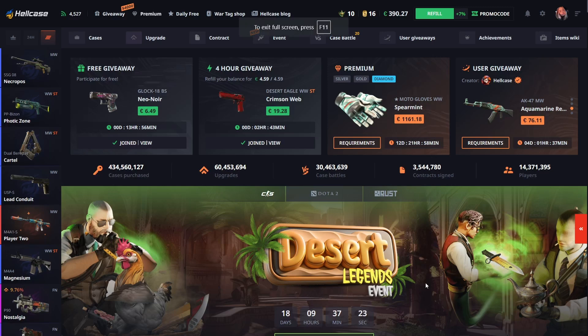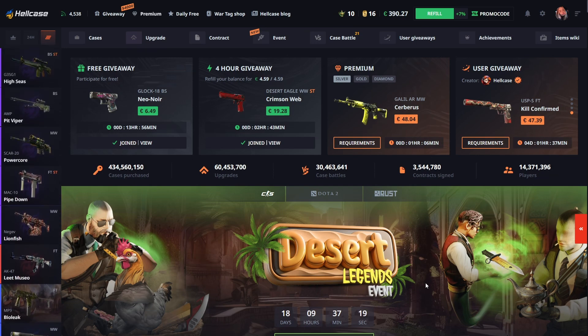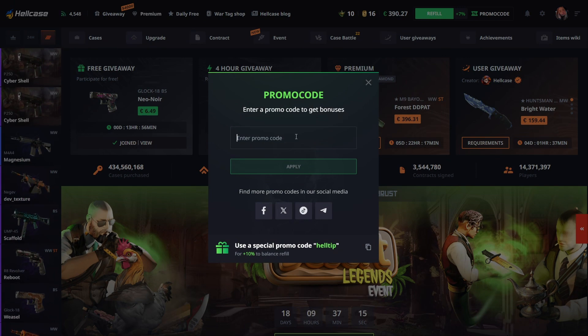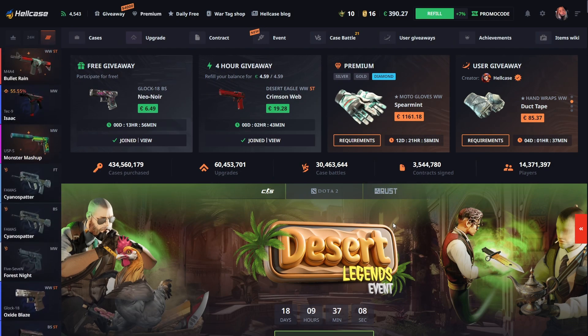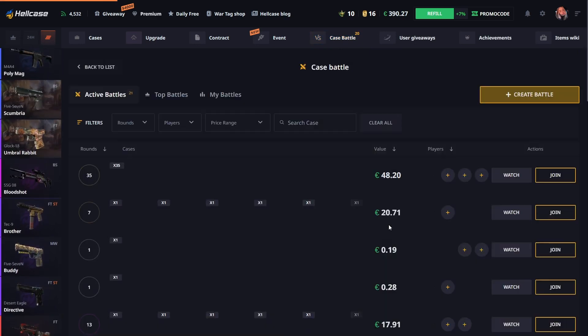Hello guys, today we are in HellCase — we have $390 in our balance. If you want to try this site yourself, go to the promo code section and type 'video power', click apply, and you get a 10% deposit bonus and 78 cents for free.